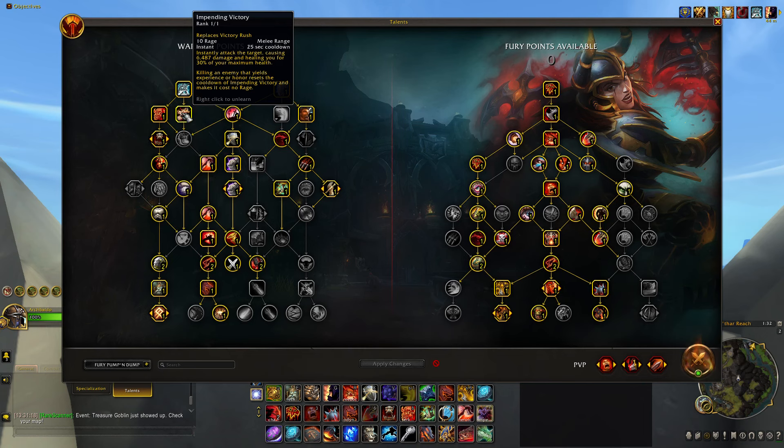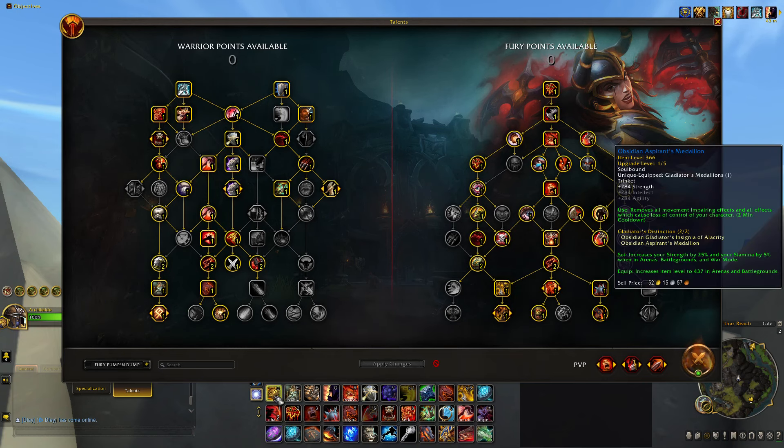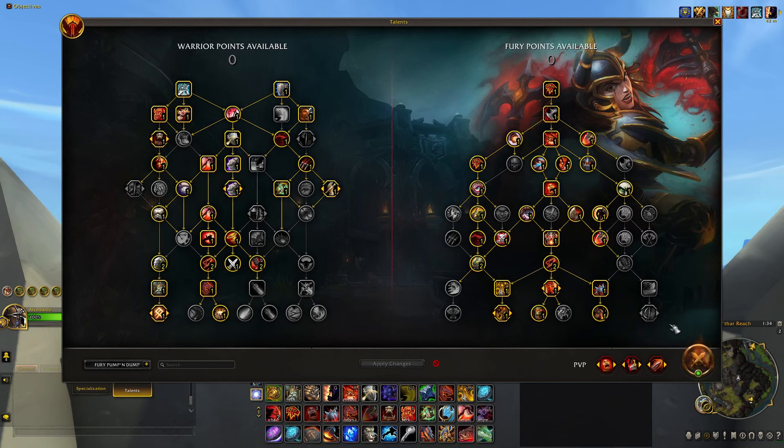Another bread-and-butter heal is Impending Victory — it restores 30% of your health. Last but not least, Berserker Rage: do not leave home without it. With the amount of CC in the game right now you want everything that can get you out of CC. And before we end the cooldown section, don't forget to grab your Medallion.